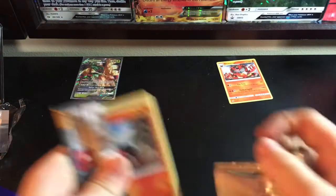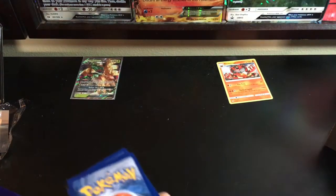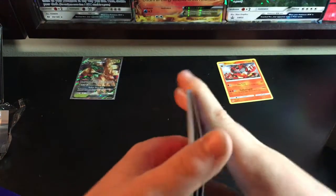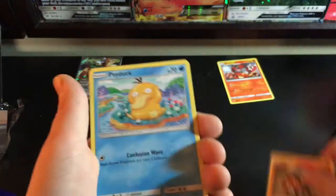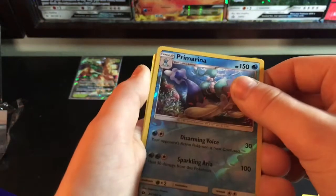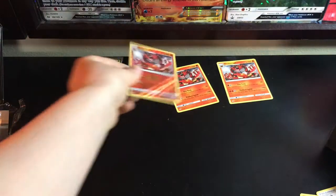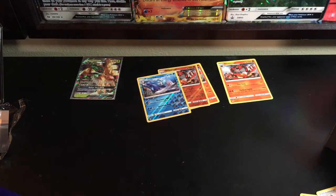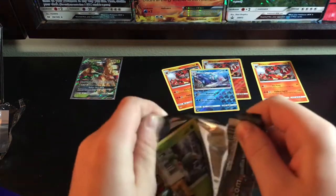Fourth pack from the Elite Trainer box — hopefully we can get the goods out of this. We got: Fire Energy, Boldore, Switch, Alolan Persian, Litten, Bounsweet, Luvdisc, Dratini, and Primarina. We also got a reverse rare Primarina. Can't go wrong with that. Though we did already get three Incineroars, which is a little weird.